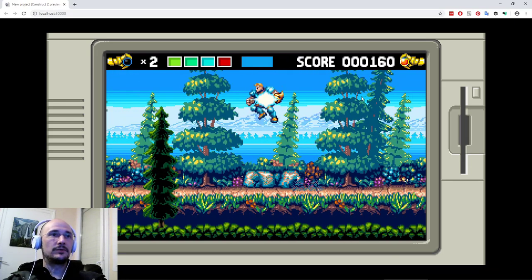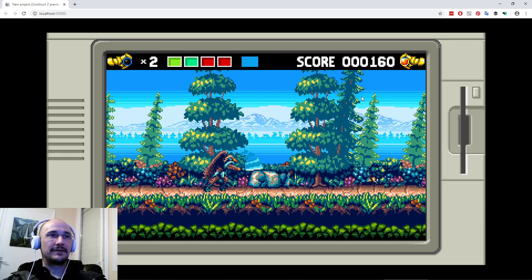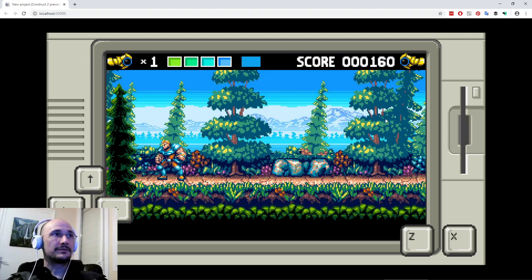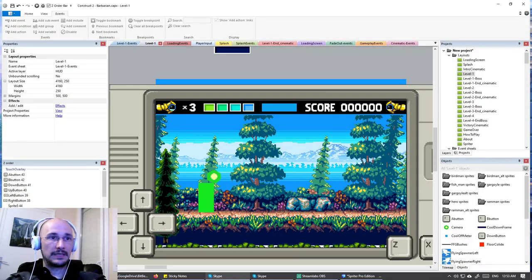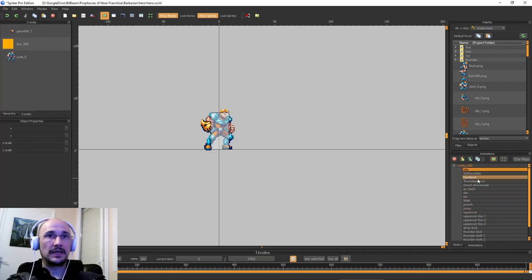The other issue was the uppercut move had no horizontal range to the attack, so it was extremely unfun. You can see right there — I haven't fixed it yet. You could be inside the guy and you're just not hitting him. So we want to fix that for sure, and that's going to be the next thing we're going to do.